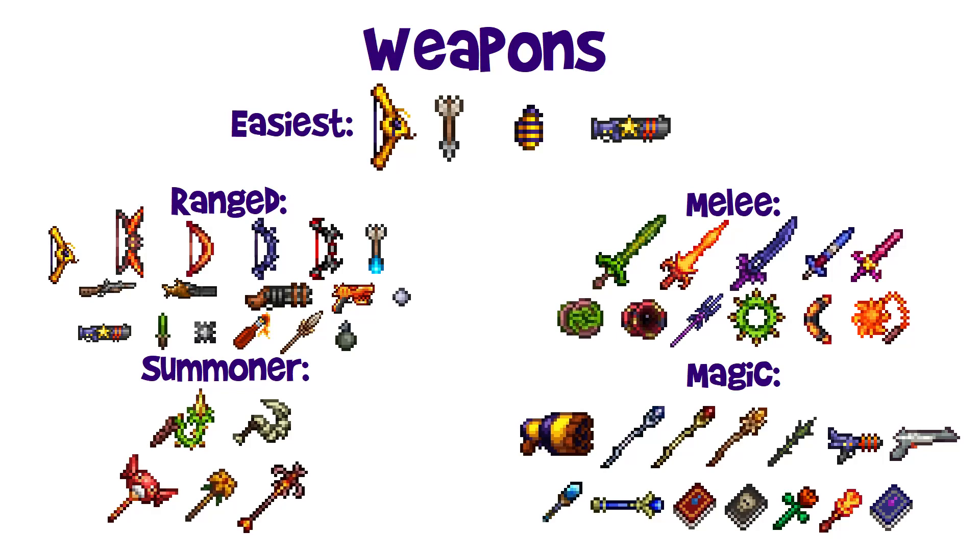Even the Musket or likely the Mini Shark can do the job if you're very good at aiming and dodging. A little later, if you've beaten Skeletron, you can use the Quad Barrel Shotgun or the Phoenix Blaster — much more powerful options. The Star Cannon is very powerful as a ranged weapon if you can get enough stars. You can even hit it with thrown weapons — all the formerly throwing weapons are now counted as ranged. Options include poison knives, spiky balls, Molotov cocktails, bone javelins, and even grenades if you're careful.